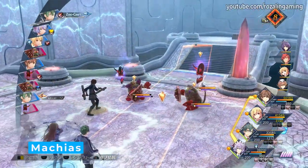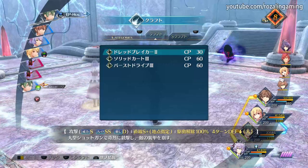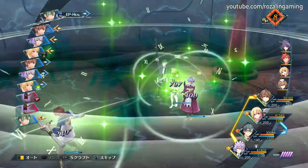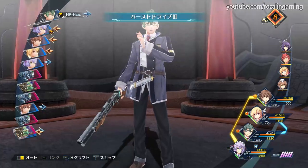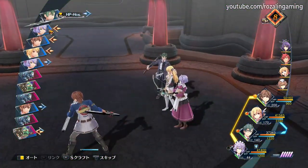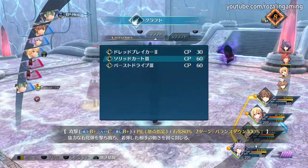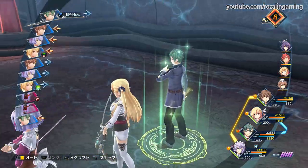Much like with Arisa, Machias is very similar to how he was in the Cold Steel series, specifically the second half. His auto attacks are AoE, so he can do the same thing as Noelle by applying a lot of status ailments to enemies, only to a lesser extent due to his orbment only having 2 lines, severely limiting how many status ailment quartz he can equip. Where Machias shines the most is with his craft Burst Drive, providing Accelerate and a 20% EP heal to all targets within its reticle. Enabling your team to act twice through Accelerate is very powerful, and at 60 CP, while expensive, the cost isn't too prohibitive. The only real challenge is making sure Machias is slower than your party so he acts last, but not so slow that his turn never comes back around.